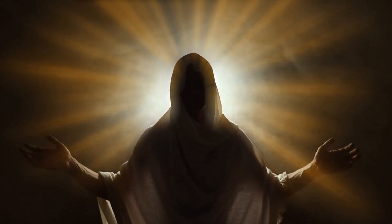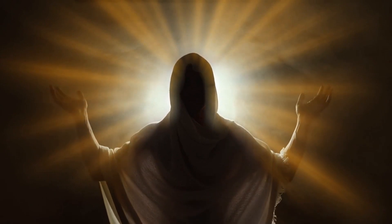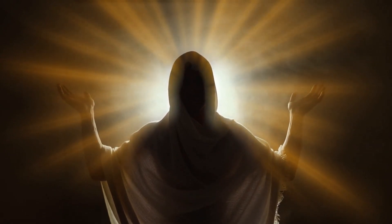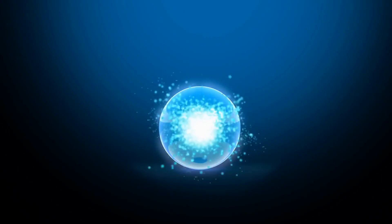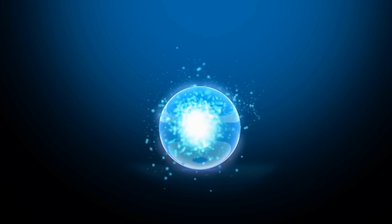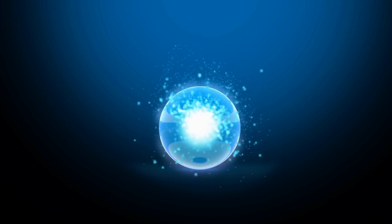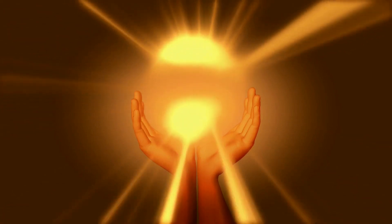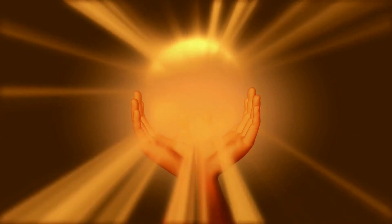At level 11, Sun Soul Monks gain the ability to radiate their own body with Radiant Energy, granting them increased mobility and damage. As an action, you magically create an orb and hurl it at a point you choose within 150 feet, where it erupts into a sphere of Radiant Light for a brief but deadly instant. Each creature in that 20-foot radius sphere must succeed on a Constitution saving throw or take 2d6 Radiant Damage.